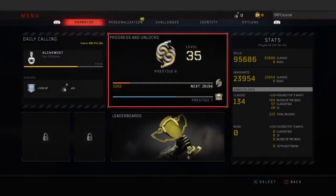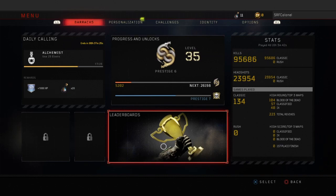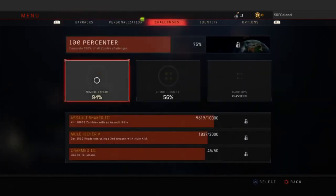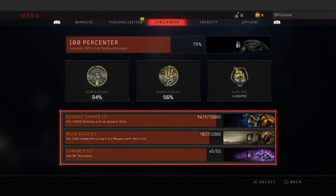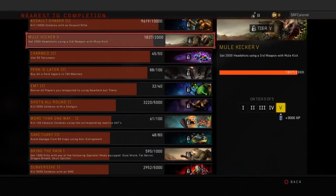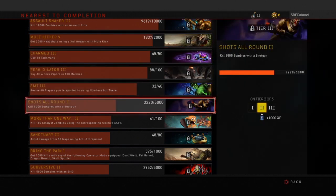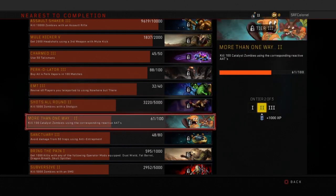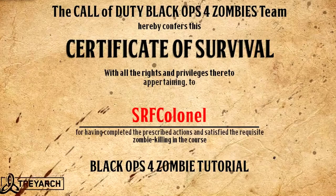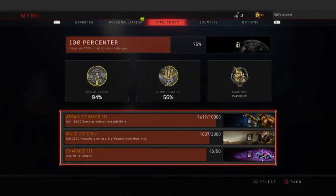What is going on y'all, welcome back — and if this is your first time to the channel, welcome! Prestige 6, level 35, let's do this. Welcome to our first zombies video for 2019. These are some of the challenges I'm still working on — level 3 — but that's not what we're here to talk about today. We're here to talk about perk builds, because your boy werewolf has got something new.